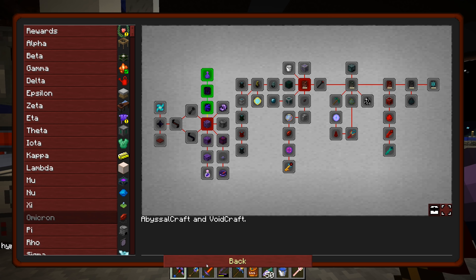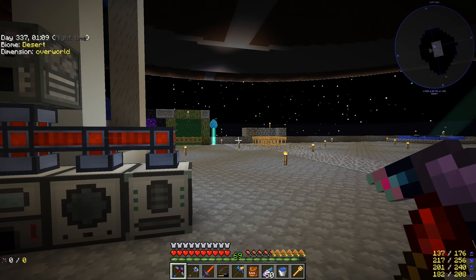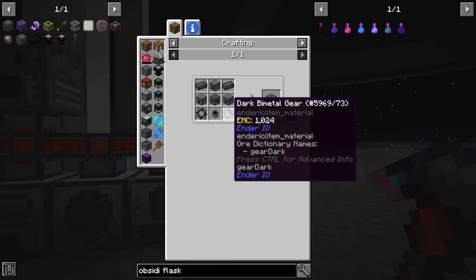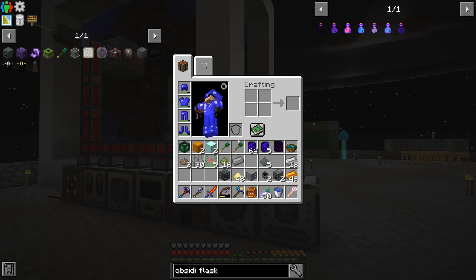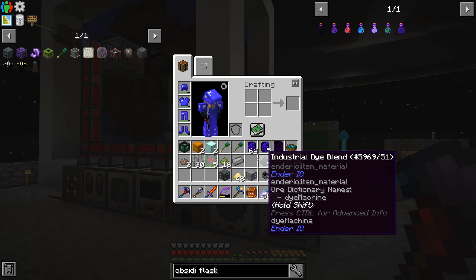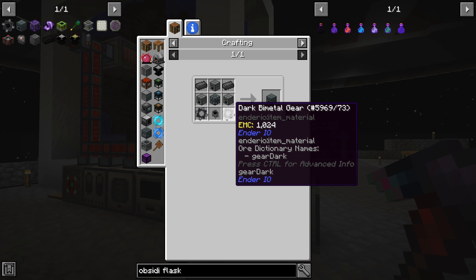We'll claim that quest. Now that we have that done we're pretty close to making the regular alloy smelter. I made two more simple alloy smelters and had to make about eight simple machine chassis for all of this stuff. The next step is to make dark bi-metal gears, which we haven't made before.